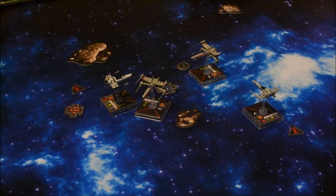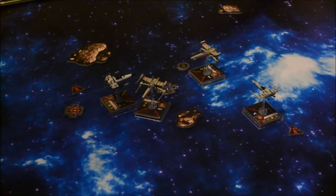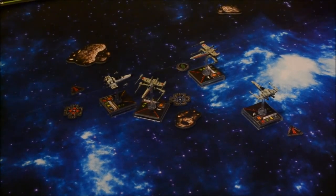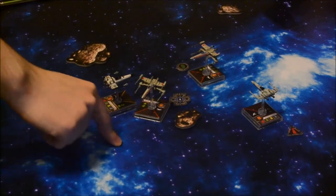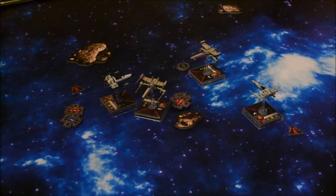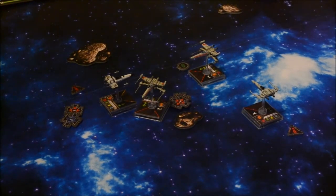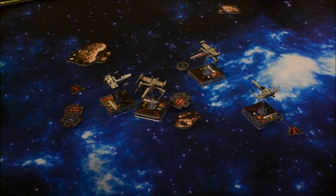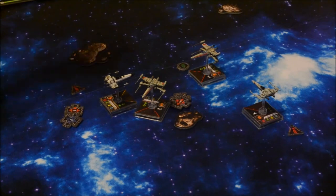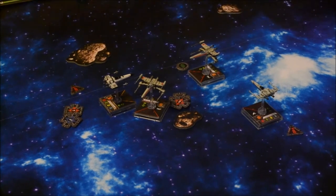Your ship gets to shoot at wedge or Biggs — you choose Wedge. Range 1, so you get 3 attack dice, I get 2 defense dice. Do you have a target lock? I'll give you one for the sake of it — we're flying casual, folks. If we make mistakes, no big deal. Three focus results — spending focus and target lock. That concludes combat. Now we'll move on to the activation phase again.